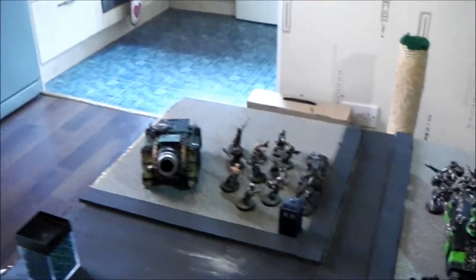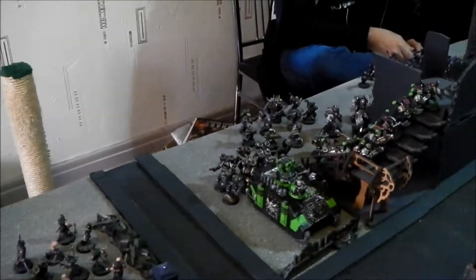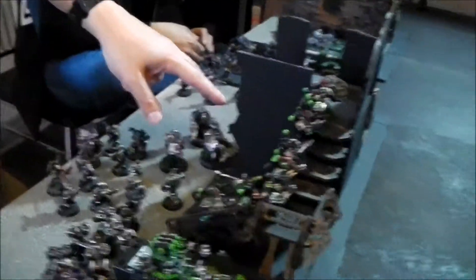Over here we've got Chaos. Aaron, what's in your Chaos Force? A Vindicator, Cultists, Noise Marines and their Rhino, Raptors, some normal Chaos Marines, Obliterators, and over at the end here we've got the Chosen Plasma Spam Squad.